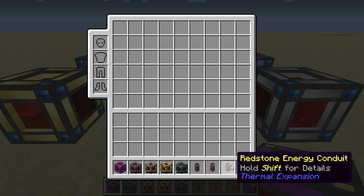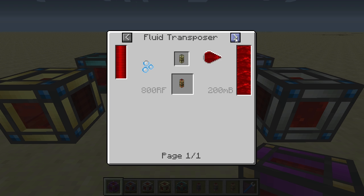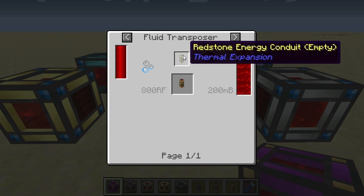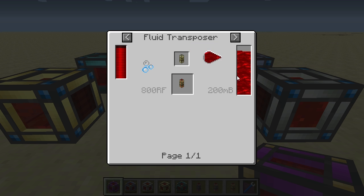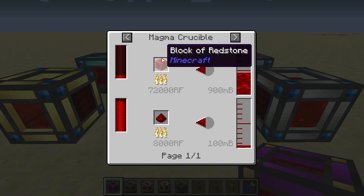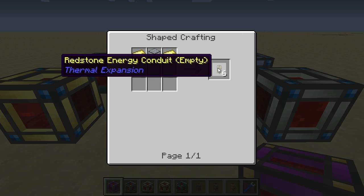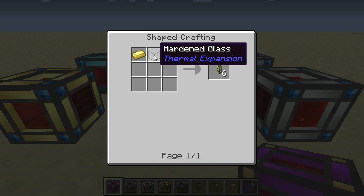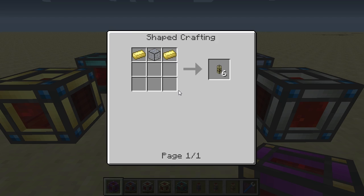Finally we have the redstone energy conduit, which is created in the fluid transposer. First you make empty redstone energy conduits and then transpose destabilized redstone into them. Destabilized redstone is made in the magma crucible by liquefying redstone or redstone blocks. The empty redstone energy conduit is crafted with one piece of hardened glass and two pieces of electrum ingots.